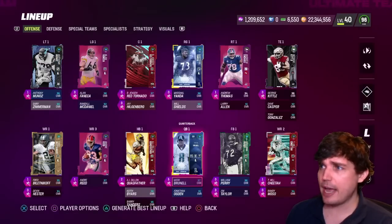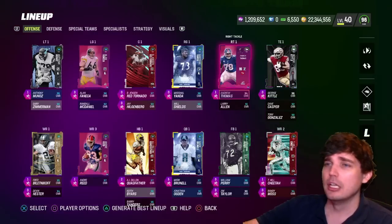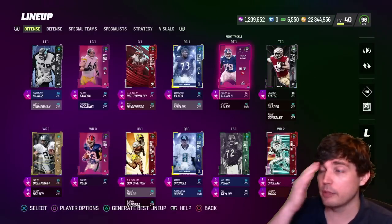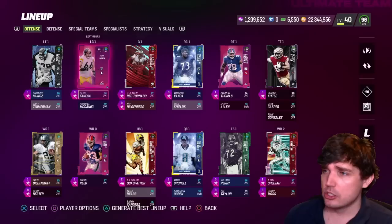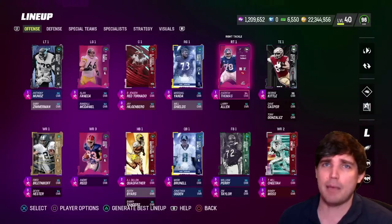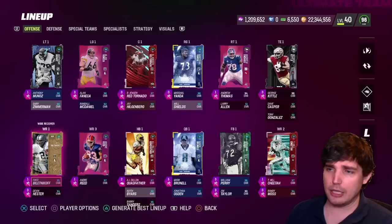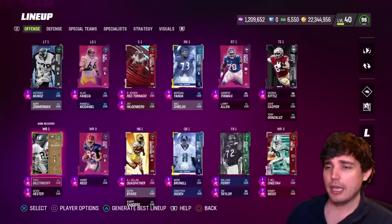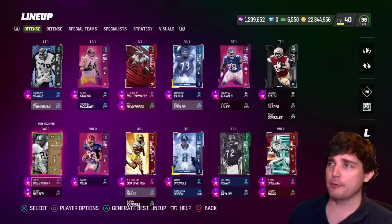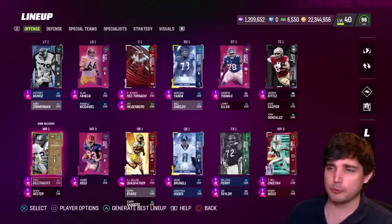Let me show my lineup. I accidentally backed out — I'm 96 overall. I think the highest right now is 97. I use guys out of position because they're more effective. Don't look at overalls; look at the abilities and the players themselves. For offensive line I have basically the best guys in the game. I put Andrew Thomas at right tackle because we don't have any top-end right tackles yet. We also have Cheetah, Andre Reed, and a free Blitnikov — that free Blitnikov is crazy good. I'm about half a level away from getting Ed Reed.